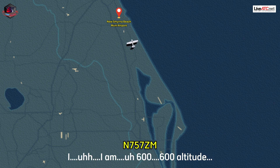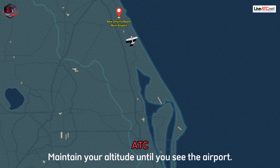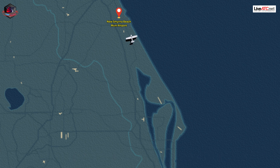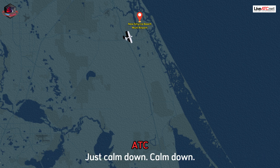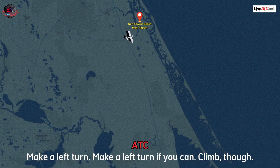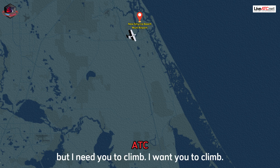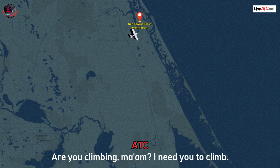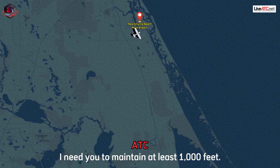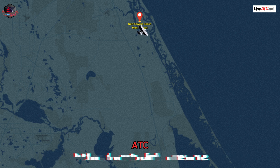I am at 600 feet altitude. Okay, maintain your altitude, ma'am. Maintain your altitude until you see the airport. I'm in clouds. Don't worry, just calm down. Make a left turn if you can. Climb though — I need you to climb. You're descending. It's okay if you're in the clouds, but I need you to climb. I want you to climb. I'll climb. I need you to climb, maintain at least 1,000 feet. Yes, climb. Climb and let me know when you feel comfortable. I need you to climb some more. I'm holding.